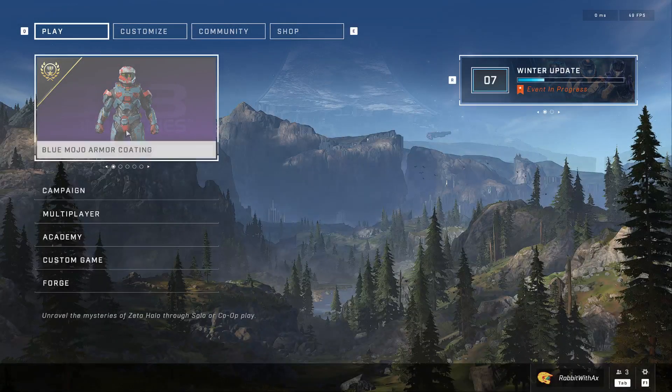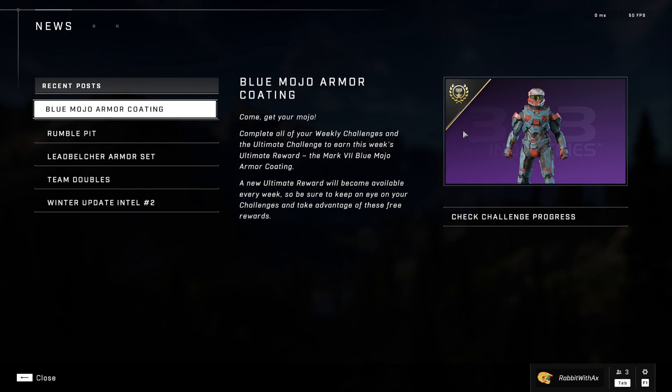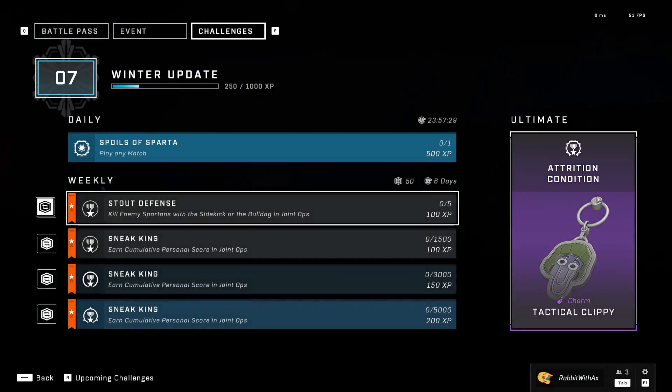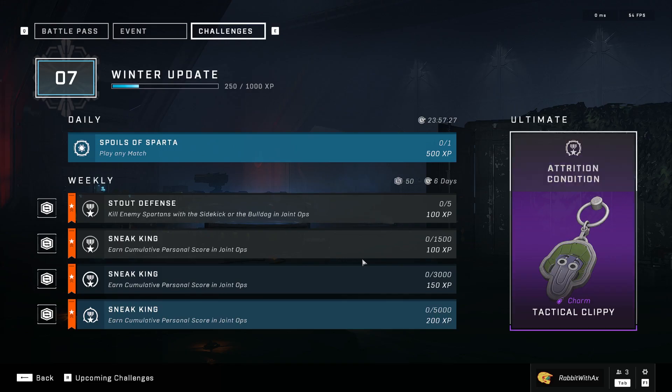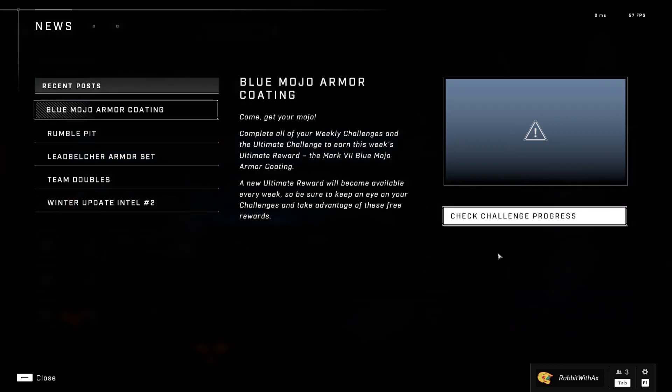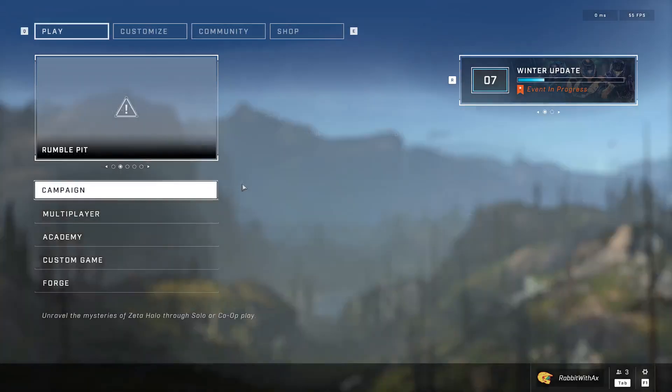Just to finish off, the Blue Mojo Armour Coating — which I can never remember how you're actually supposed to check — it's now the Tactical Clippy Attrition Condition. So yeah, you get a little Tactical Clippy charm for completing your weekly challenges. If that's something that interests you, make sure to complete your weekly challenges. It's weird that it still says Blue Mojo — I assume that was last week's, I didn't actually check last week's.